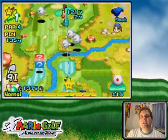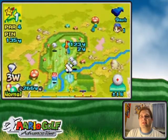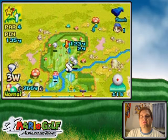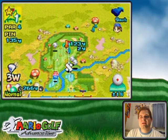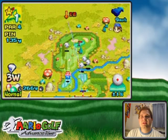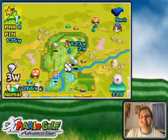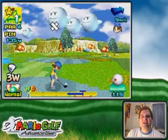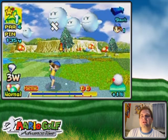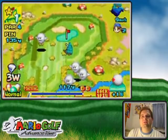What the boos do is knock your ball out of the air severely. So let's say I'm gonna take a 3-wood here — see how much power I've lost by going through the boo? My distance is normally that, but if I were to hit through the boo, it does something more like that. So it's sort of a hindrance, but it could also be a benefit depending on how soft you want your ball to come down.